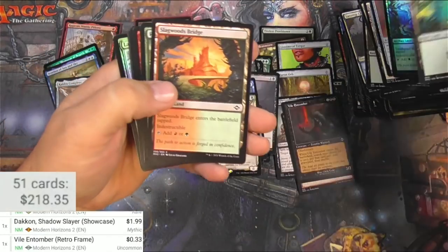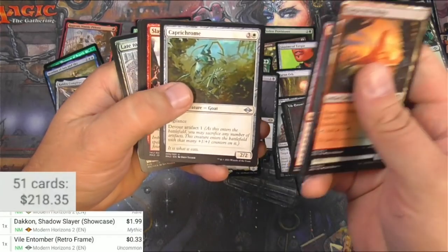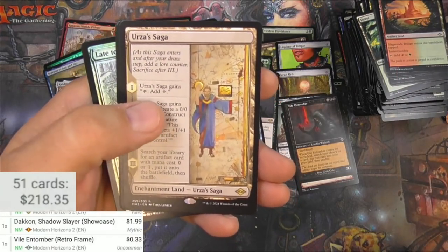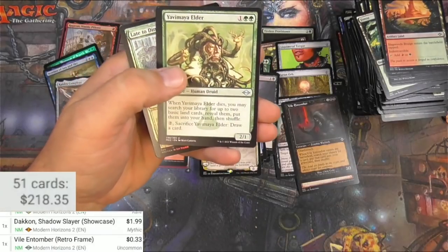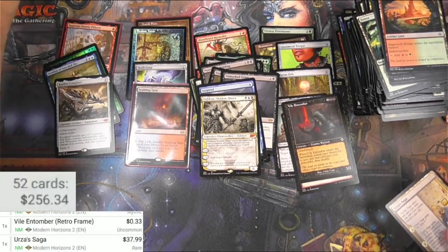Prismatic Ending — which is apparently a good card. And I don't think I've seen my Urza's Saga yet — there we go! This is a pretty good card I believe. Yeah, 37.99 is good.